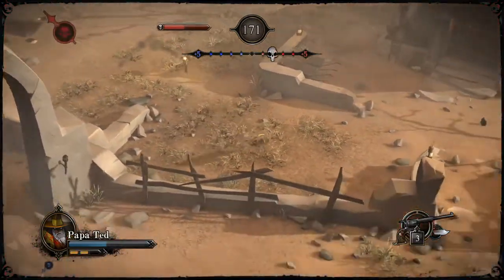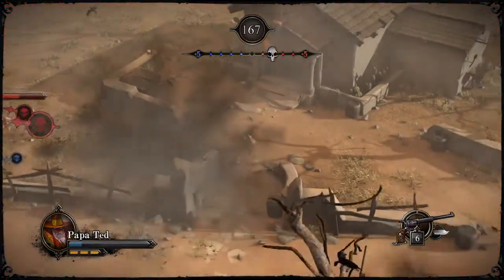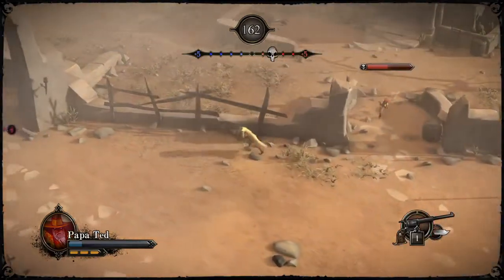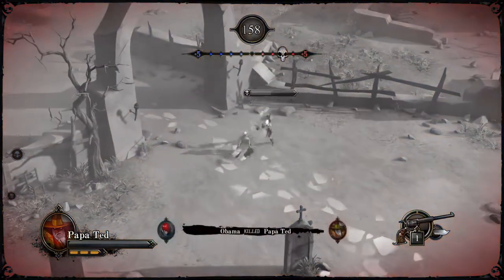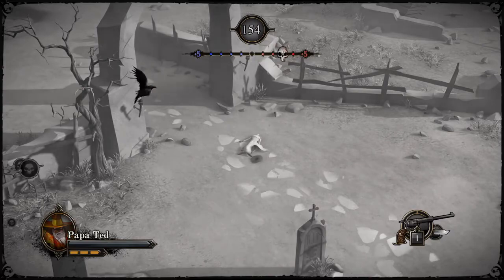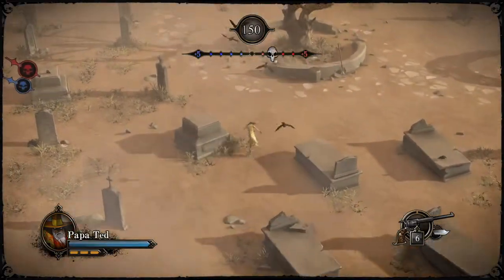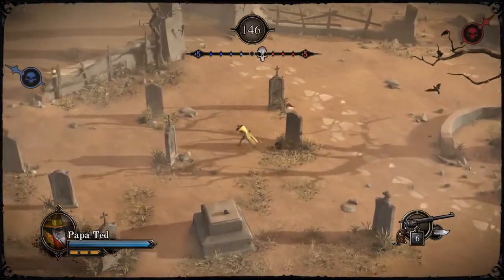There didn't seem to be a huge amount of skill involved — people just sort of ran around. You can use cover and a lot of cover can be destroyed, like some of the gravestones. The music is very cool — it's got a cool western sort of theme to it, as expected.